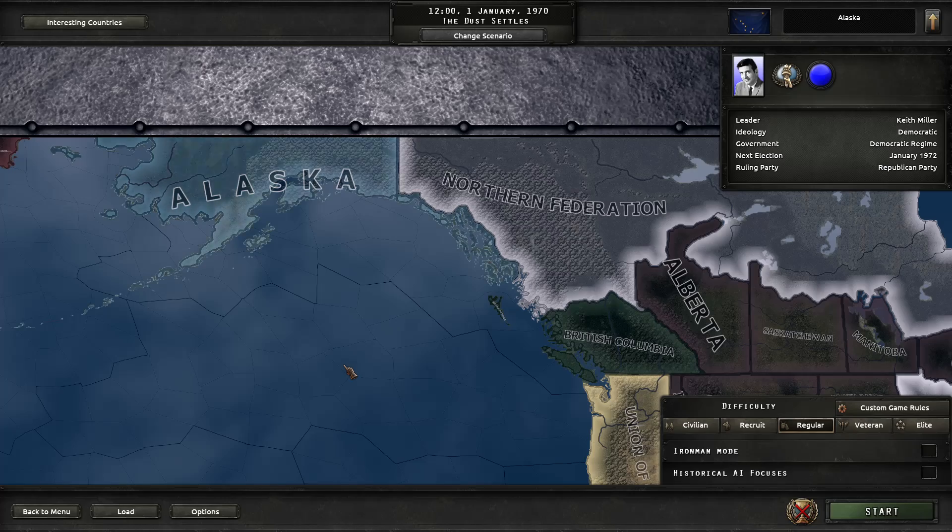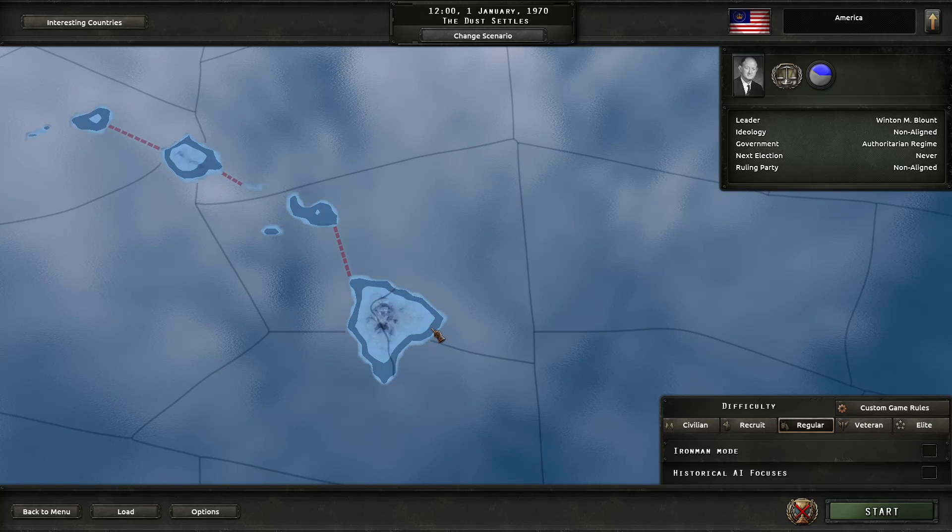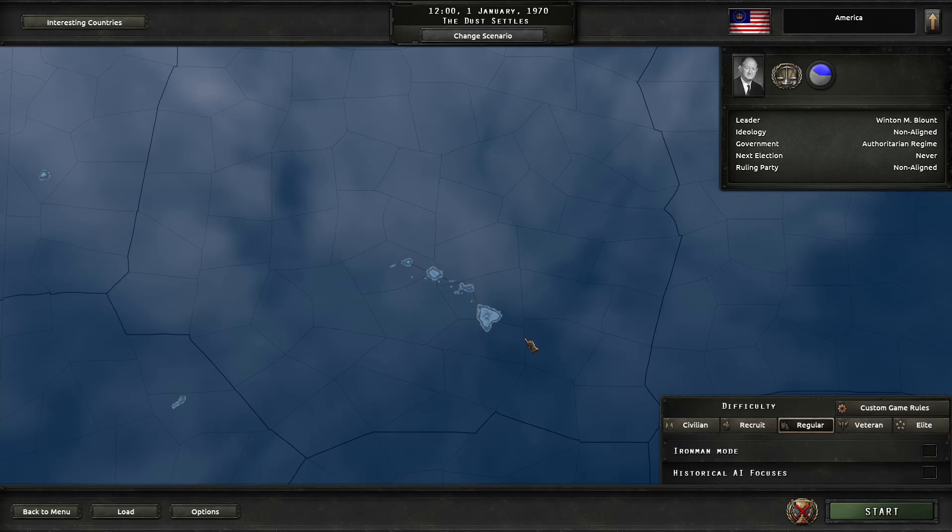Alaska, led by Governor Keith Miller, is doing its own thing. Before we move on to Russia, let's look at the Pacific. If you're not a history buff — or even if you are — you've probably never heard of this guy. He was the last Postmaster General to be in the Cabinet of the United States. The whole great anarchy thing has thrown Winton through a loop, and he's gone a little crazy and declared himself President of America in exile, though he's got quite a hard opposition.